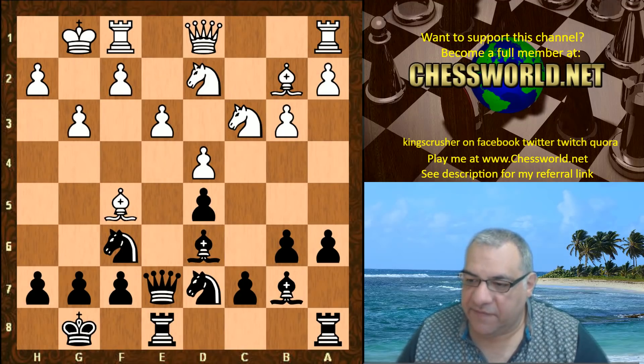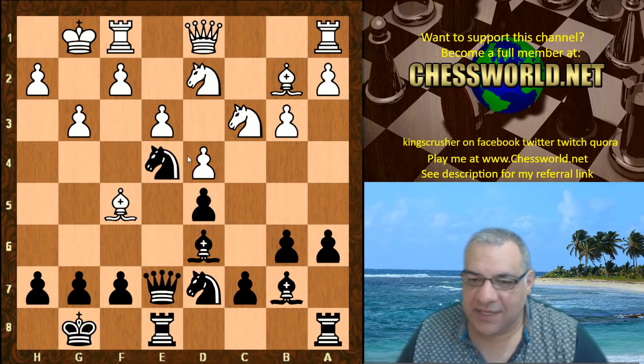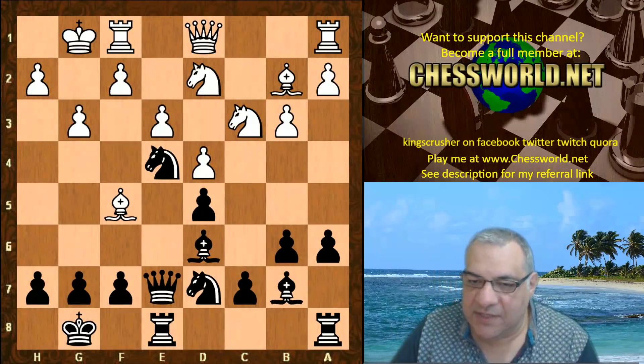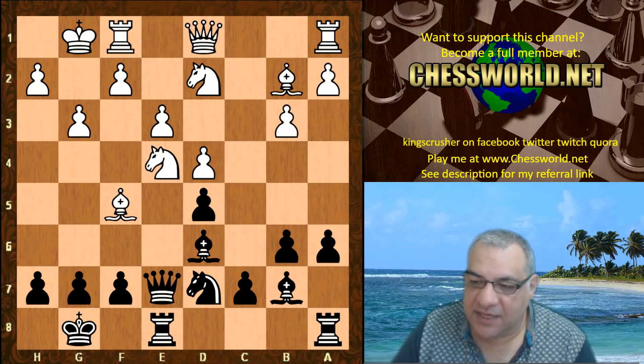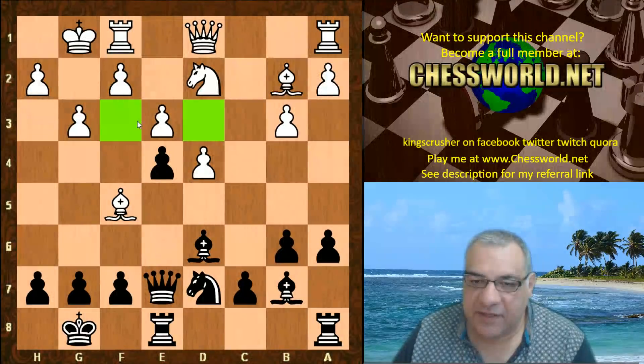So we have g3, Knight e4 — this is quite interesting, establishing a pawn on e4 instead. Why is this important? Well, if White takes, it does establish a pawn, which White did: Knight c takes e4, d takes. What is this pawn doing? It's eyeing the sensitive f3 and d3 squares, but f3 could be very important — it's like an interesting pawn wedge which can reduce counterplay sometimes. If a blockade can be set up on d5, then this Bishop is going to be hemmed in as well.